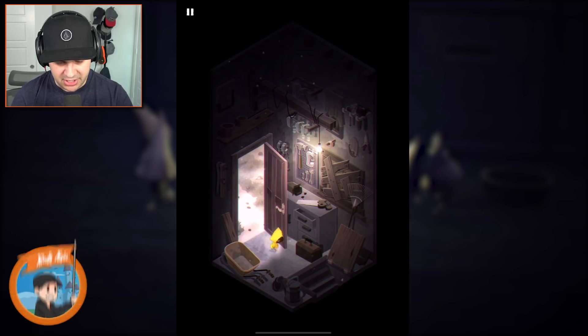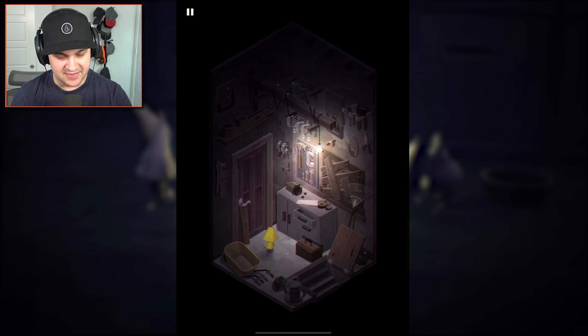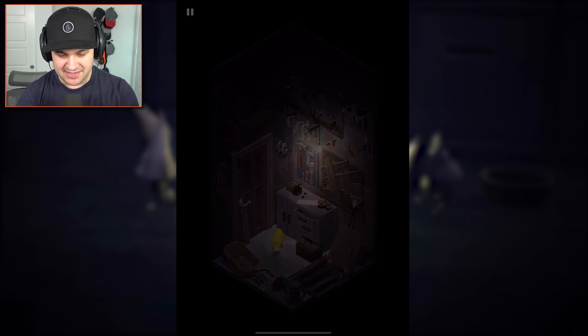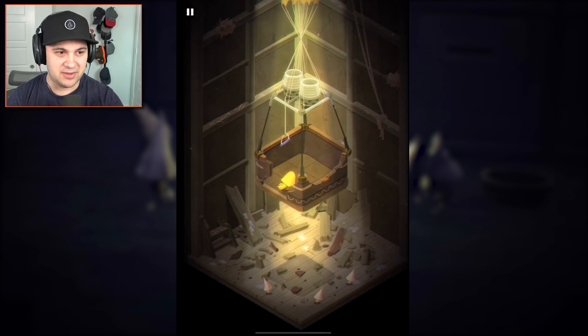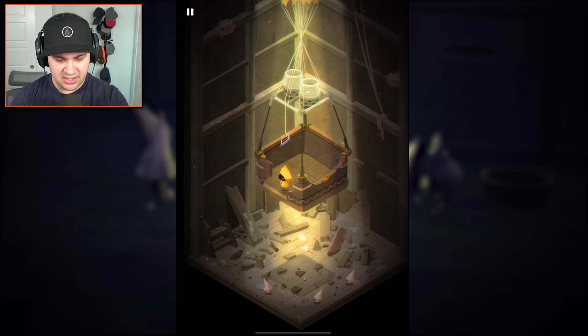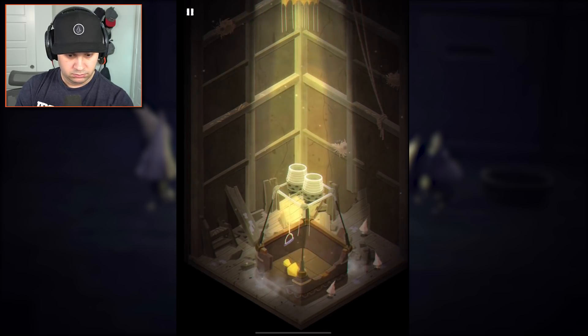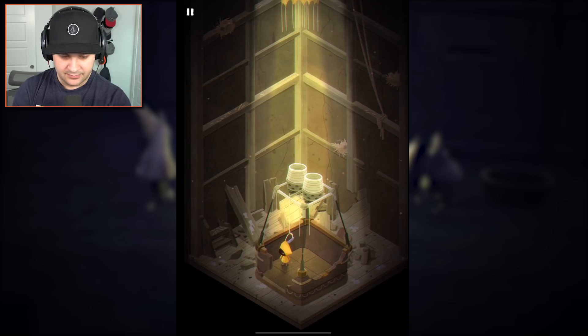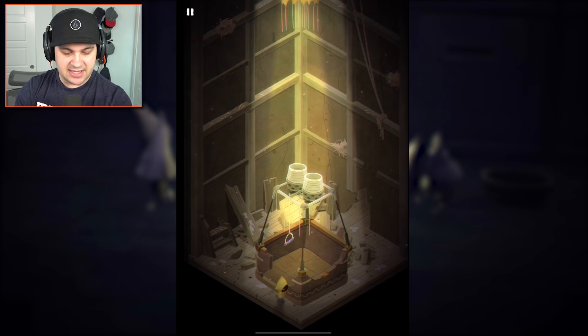Alright, a tool shed. Gotta lock up that tool shed. There's something chasing us, as is the case most of the time in this game — everything's chasing you. You get chased by creepy monsters. Look at all the little gnomes on the ground. So you just tap around to move Six. Okay, that makes sense, I can handle that.